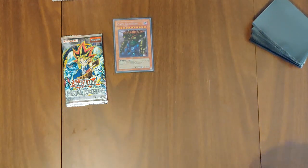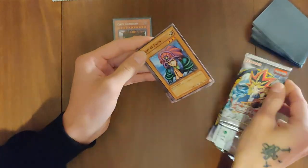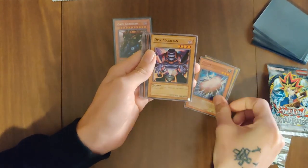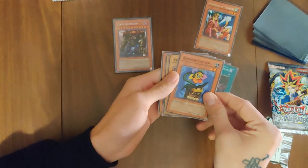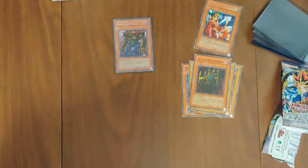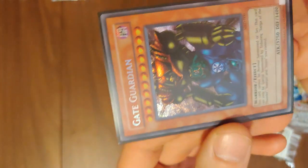And obviously the LOBs. I don't think I can top that. Metal Raiders pack two: Lady of Faith, Cocoon, Disc Magician, Paralyzing Potion, and a Princess of Tsukuyomi. Rainbow Flower, Ancient Wizard, Destroyer, and Castle of Dark Illusions. Not much to see there. Alright, let's move on.